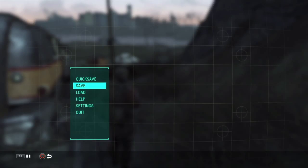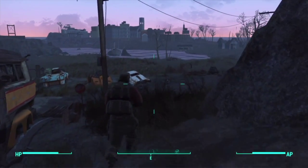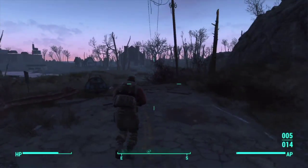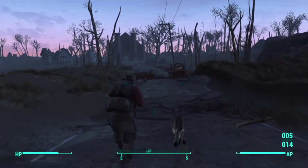Welcome back to another Fallout 4 video on Rybys Gaming. In today's video we are going to be showing you a secret sniper rifle that you can get. I found it on — I think it's called Cheevers or something like that — and it's quite far away, in the top right corner of the map. We are just on our way there now.